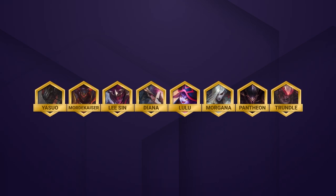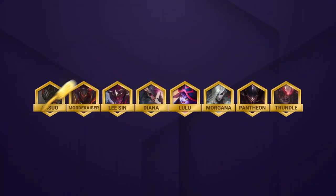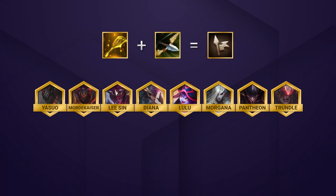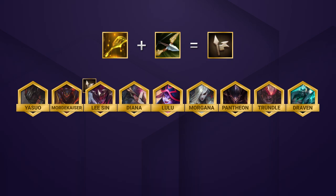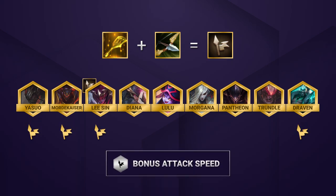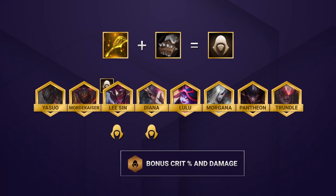With our hard set 8-unit build, finding room for spatula combos can be difficult. One option is particularly strong, but the others only come into play at level 9. Adding Draven at level 9 and using a Legionnaire emblem lets your team hit Legionnaire 4 — you can put the emblem on a unit like Lee Sin. Assassin emblem is also great on Lee Sin since it lets him jump to the enemy backline and cripple them with his ability, dealing solid damage against important enemy carries when you position him well.